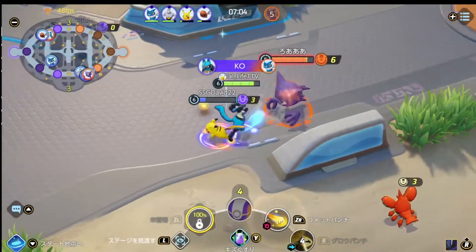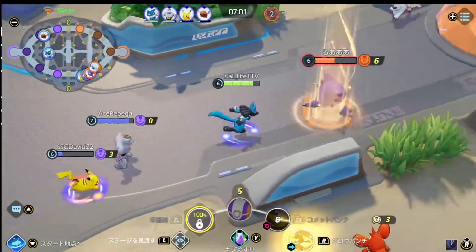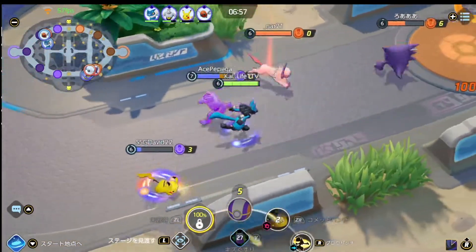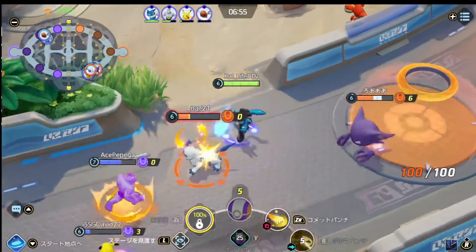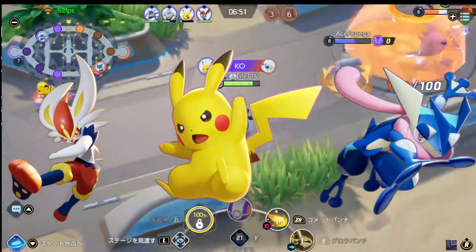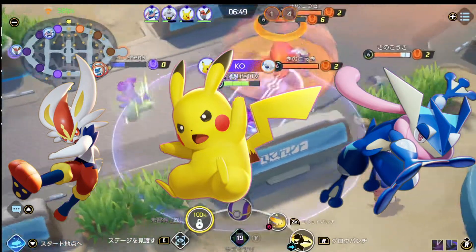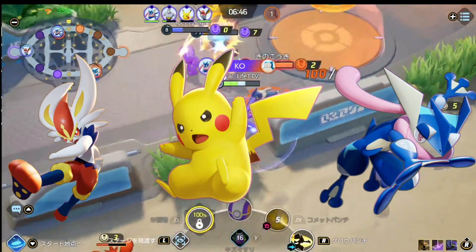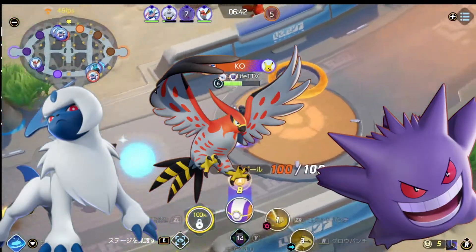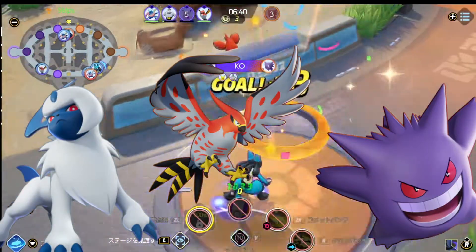You may be asking what type of Pokémon roles exist in Pokémon Unite. There is the Attacker role, which is Pokémon whose kit is made to deal damage against enemies — some examples are Pikachu, Greninja, and Cinderace. Another is the Speedster role, which includes Absol, Talonflame, and Gengar. Speedster Pokémon travel the map fast and can deal quick damage as well.